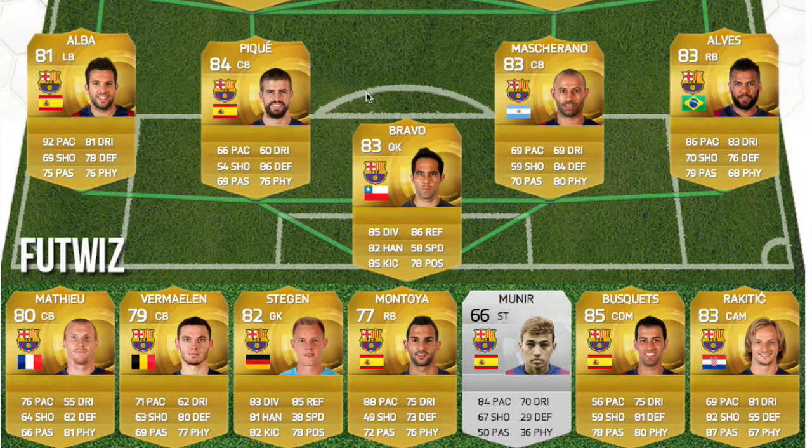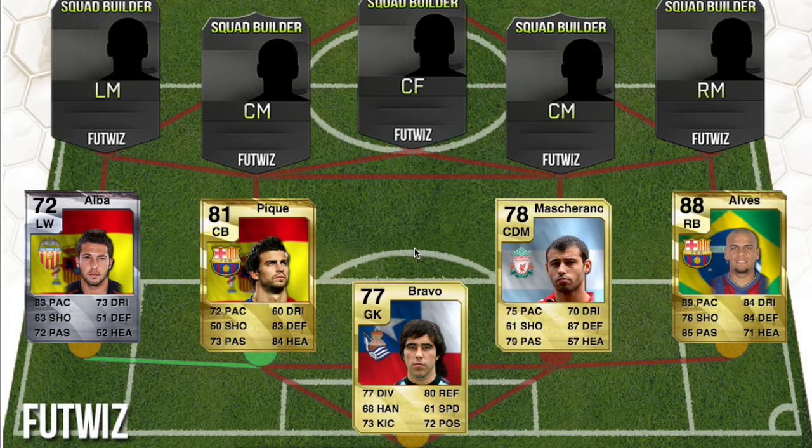That is the full 2015 Barcelona team. Now the bench: we have Mathieu — I basically just guessed this — then Vermeulen, Ter Stegen, their other goalkeeper Montoya, and then Munir, who I personally think deserves an upgrade because he's literally a beast for his age and this is his first time on FIFA. Then Busquets and Rakitic. It's starting to look really cool.